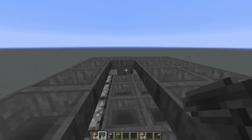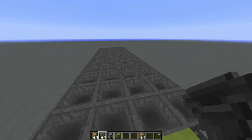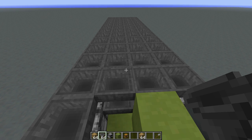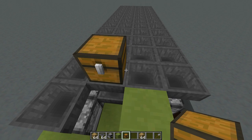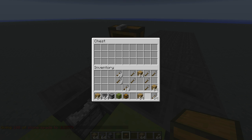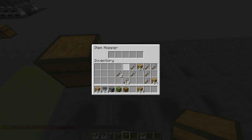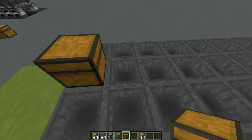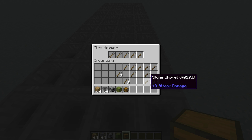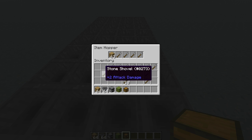Using unstackable items for prefilling makes it easier: place a temporary chest, fill it with your unstackable items, and they'll quickly distribute across all furnace hoppers. Then replace just the first slot of each hopper with oak wood planks. After prefilling all the hoppers, focus on the redstone wiring. Place the rails on top of the system first — add an outer ring of rails, including powered rails where possible, and place the corners with torches.